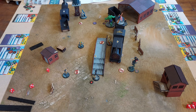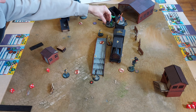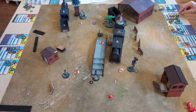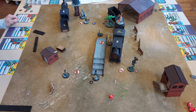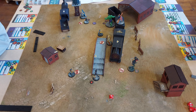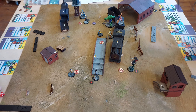Wolverine is still targeting Hulk — perhaps seeing him as a stand-in for Sabretooth — and manages four damage this time, which would have been significant if Hulk hadn't been healed by Doctor Strange. Black Widow double moves to contest an objective at the top of the screen. X-23 shuffles slightly to stay on her objective. Iron Fist uses Bump in the Night, attacks Wolverine twice, but does nothing as Wolverine rolls very well on defense.